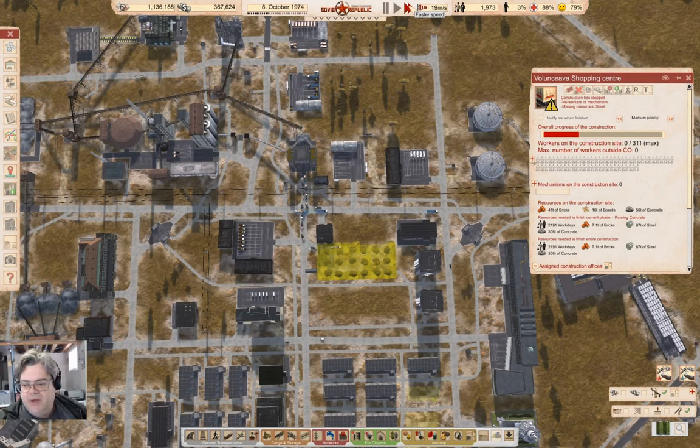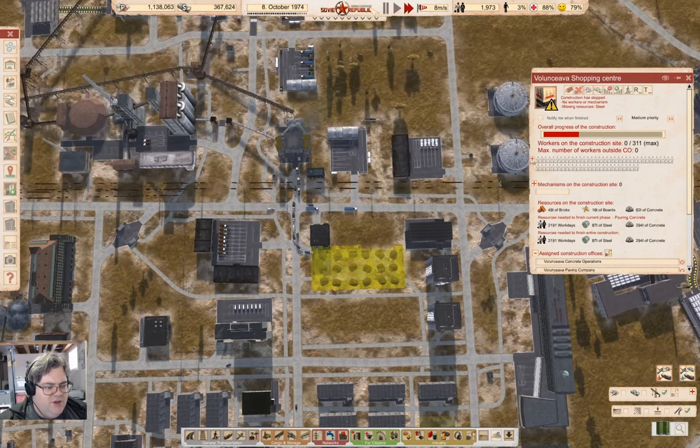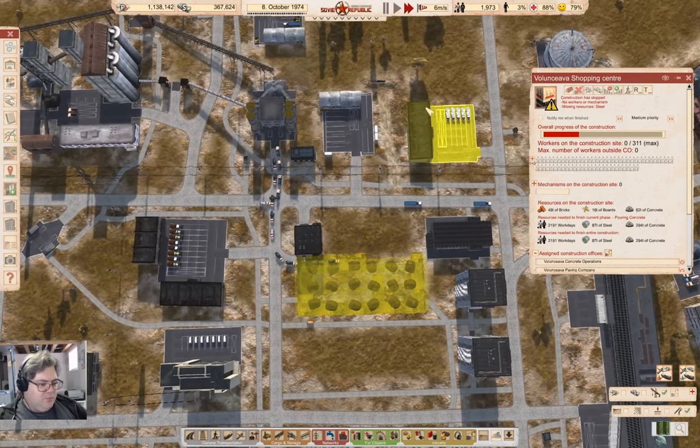Hey everyone! Welcome back to Lucky Corners in the Worker's Republic with the Soviet resources. You know, that one probably isn't as dumb as it sounds. Anyways, I got started with a large shopping center here last time around, and that construction is ongoing.